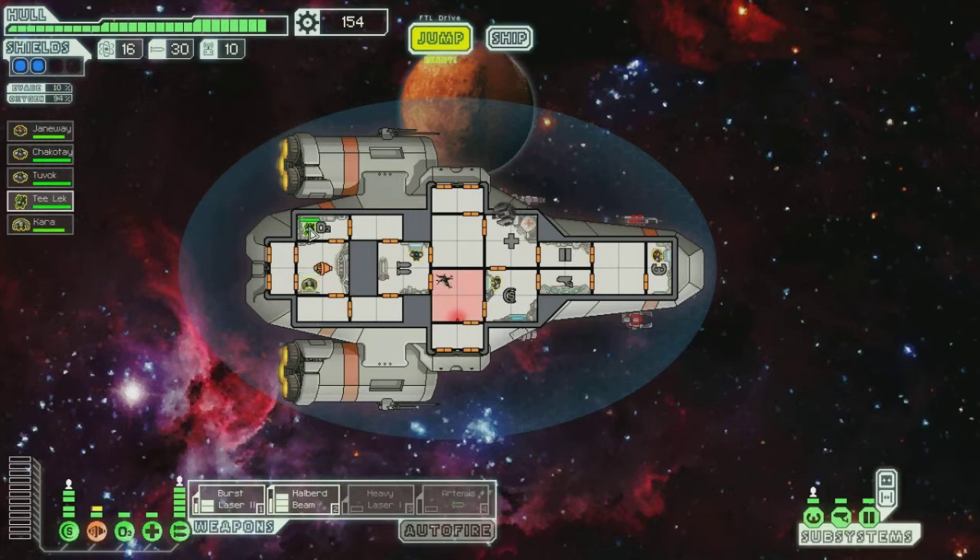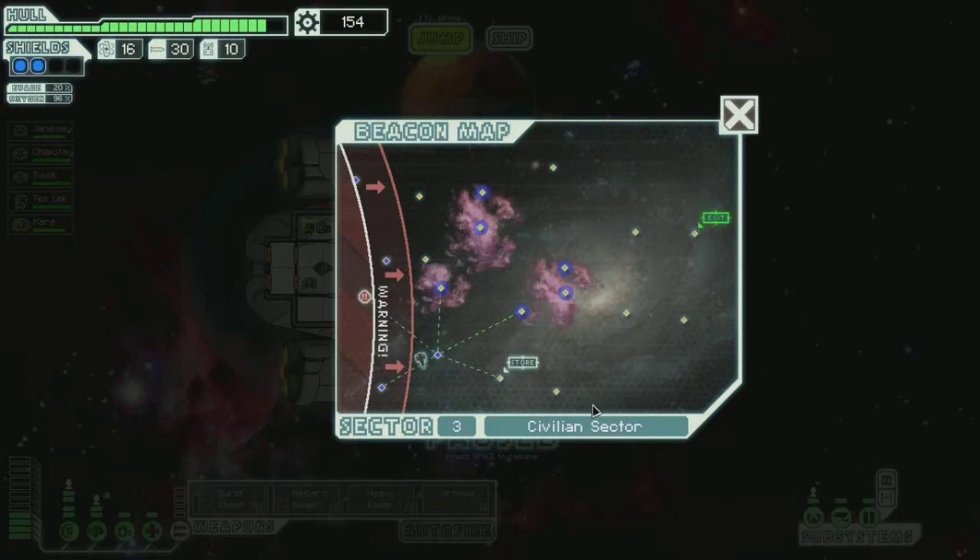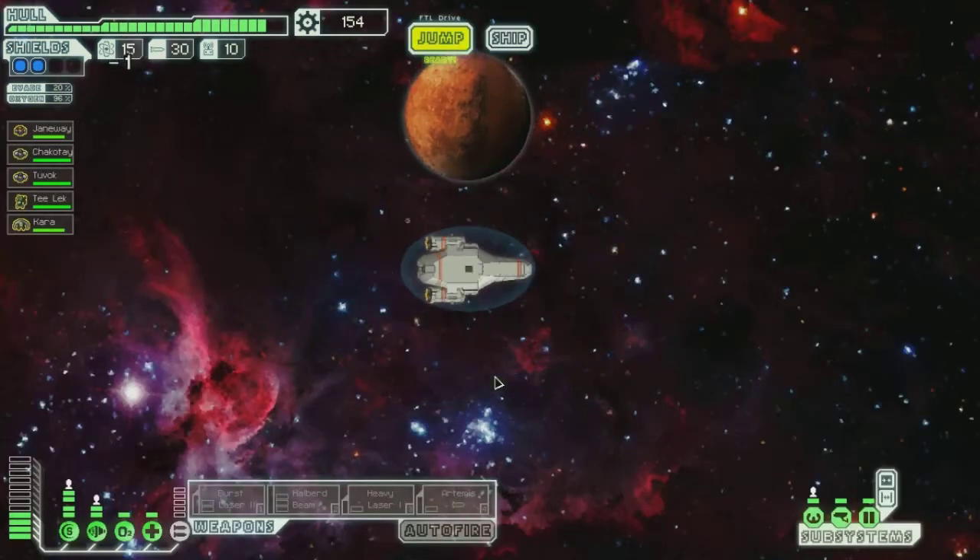We will keep Kara there to repair. We'll put Tuvok and Chakotay onto the breach — they're both located near it. Both of you can go into the infirmary for a bit. Chakotay, you are 100%. Same with Tuvok — you can go back to your weapons. Let's just disable these and jump. Oh, a store! It's good now — I've got a lot of scrap.